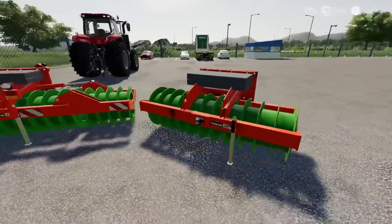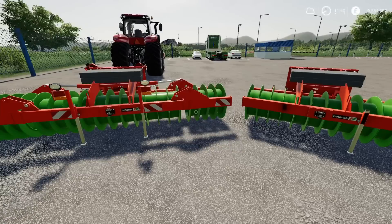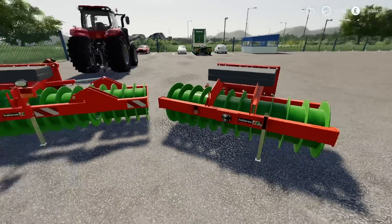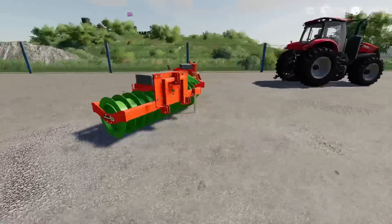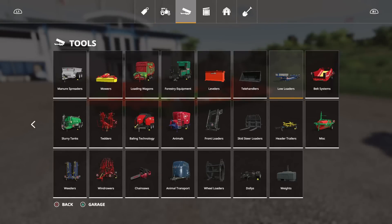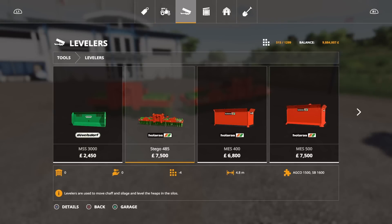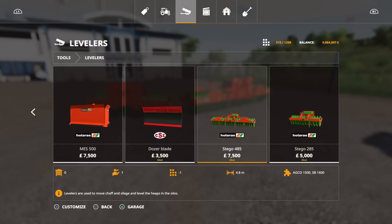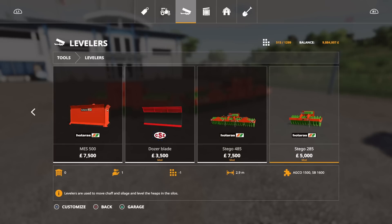Lighting arrays on the back of the bigger one — you've got the lighting array on the back of the big one but not on the smaller one. You'll find these under levelers. So we've got the Stego 485, 4.8 metre, and then we've got the 285, 2.9 metre.